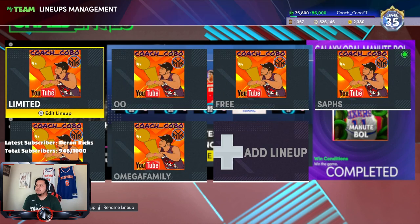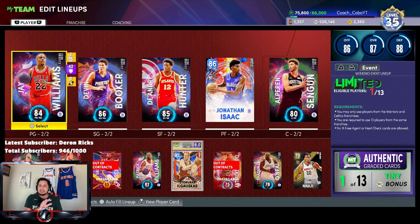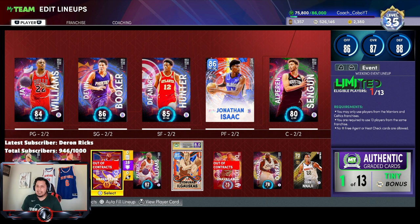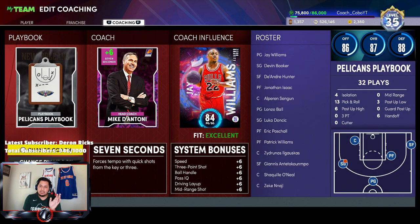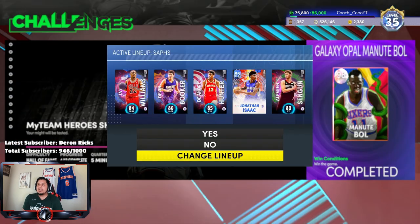The lineup that I use in this challenge is gonna be the zero gravity lineup. I use Devin Booker at the shooting guard and Luka Doncic as the backup shooting guard. This is gonna be super important because the plays that are gonna be run are gonna be run strictly for your shooting guard to hit every time. You need a card that you can actually green with. The playbook that you want to get is gonna be the Pelicans playbook.